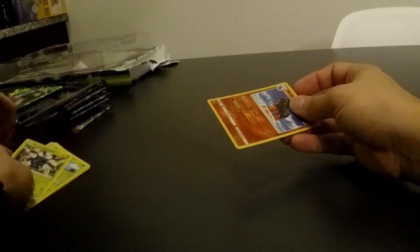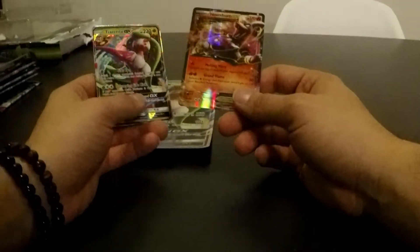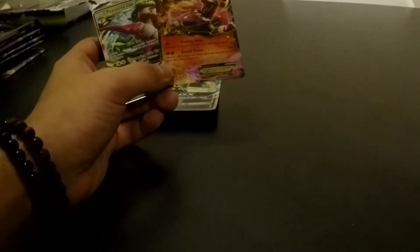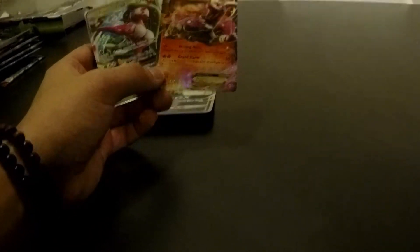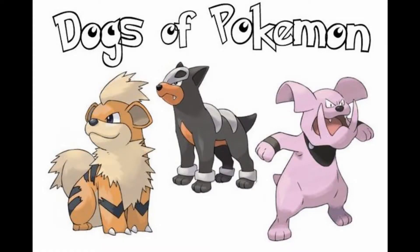This hasn't been a bad box. Let's do a quick recap before we're done and show off our nice pulls. It's just these three: we got the Houndoom EX card and the Tsareena GX card. Overall, not too bad a pull honestly. These two are really cool looking cards. We're happy you could join us today and we'll see you on the next unboxing video.